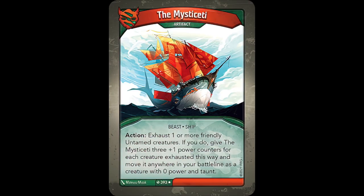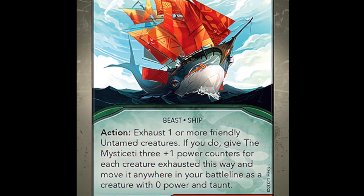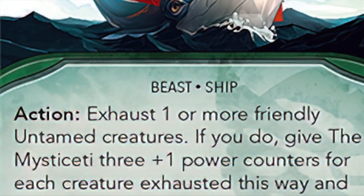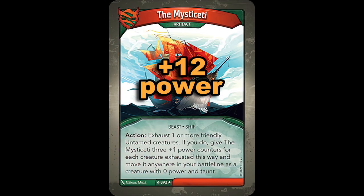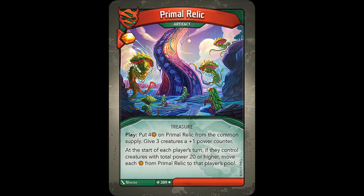House Untamed has a pretty funky ship, the Mist of Steady. It reads: Action! Exhaust one or more friendly Untamed creatures. If you do, give the Mist of Steady three plus-one power counters for each creature exhausted this way, and move it anywhere in your battle line as a creature with zero power and taunt. This card is weird, but also works really well within the Dark Tidings Untamed meta. It's cool how there's no real limit to the number of friendly Untamed creatures you can exhaust, meaning you can bump it up to 9, 12, maybe even 15 power. This makes it combo really well with the other Untamed cards that deal with plus-one power counters — a few examples are Waste Knot, Embermancy, and Primal Relic.